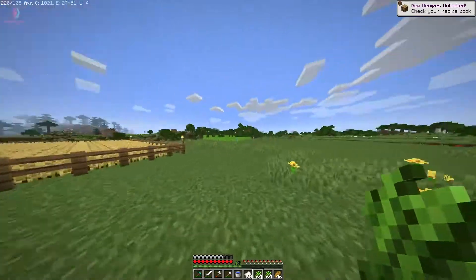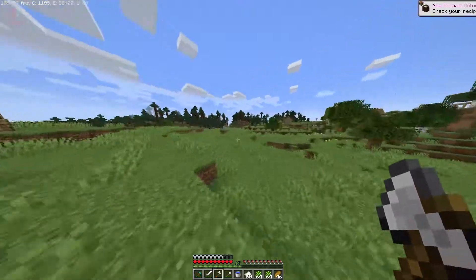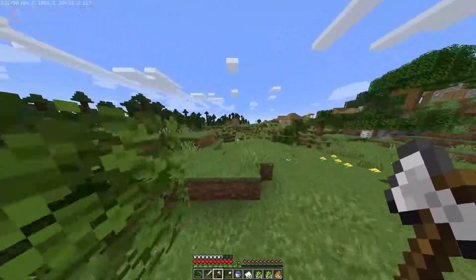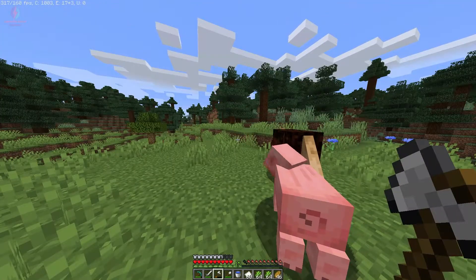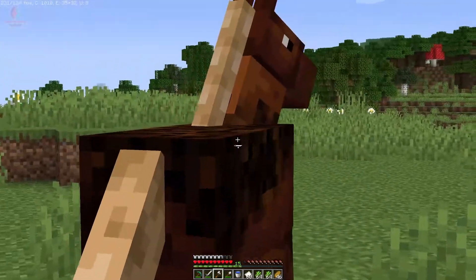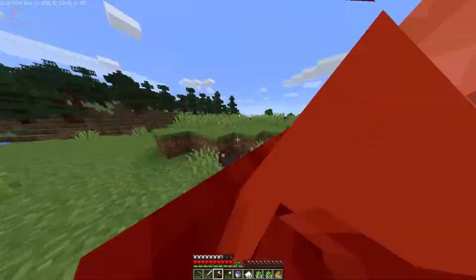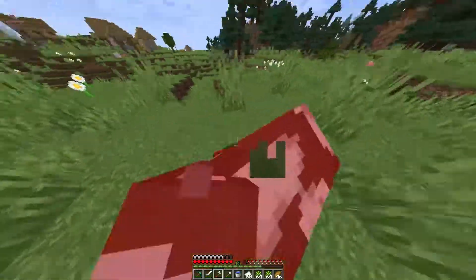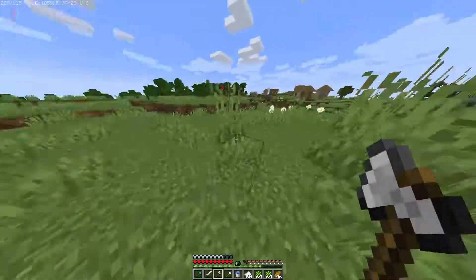Let me go collect some leather by killing animals — horses or cows. I found a horse but I don't want to kill him because he looks really nice. I found some cows and I can kill them to get leather. Right now I have four leather, so we can make four books.